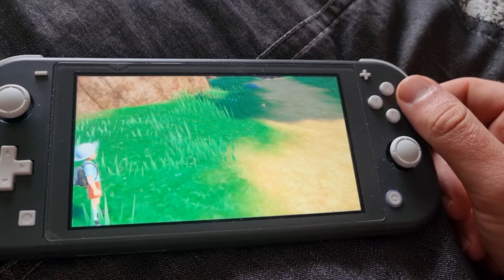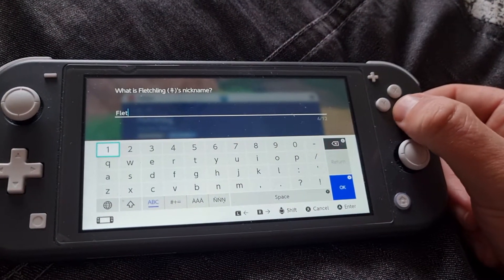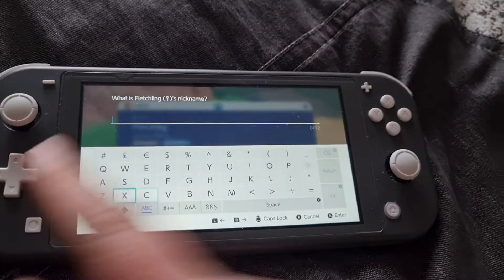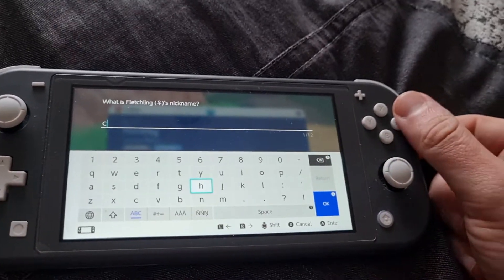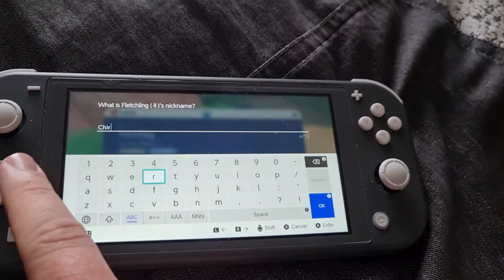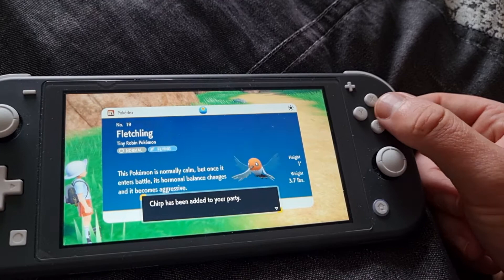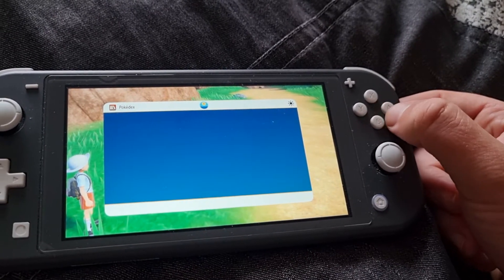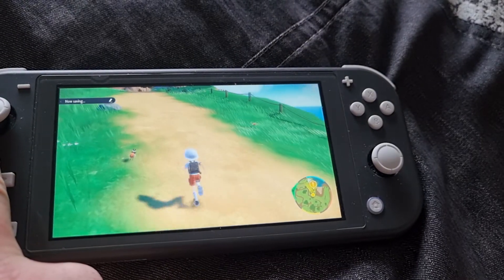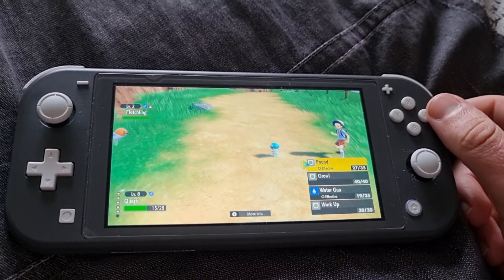I'm naming this Chirp. Okay, wait - I'm naming you Chirp. Easy. There we go, Chirp - normally calm but when it battles it becomes aggressive, that's cool. Got the Fletchling registered. We'll battle this one to make sure we can have a bit more experience as well.